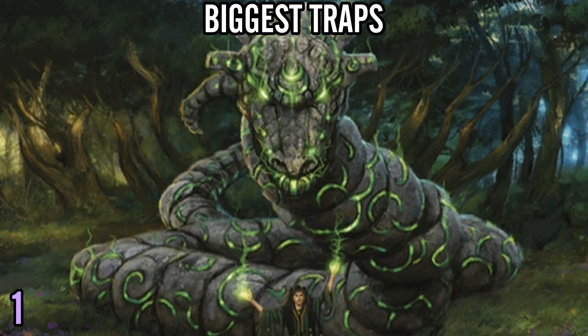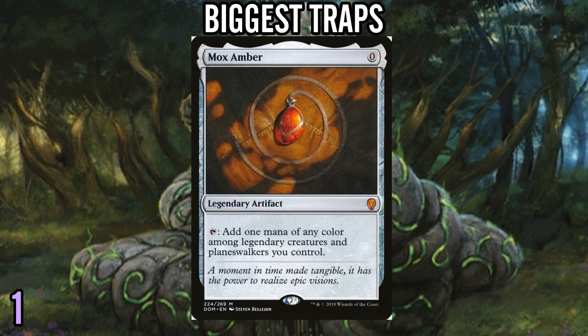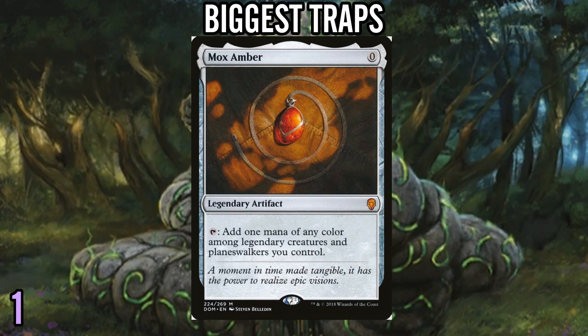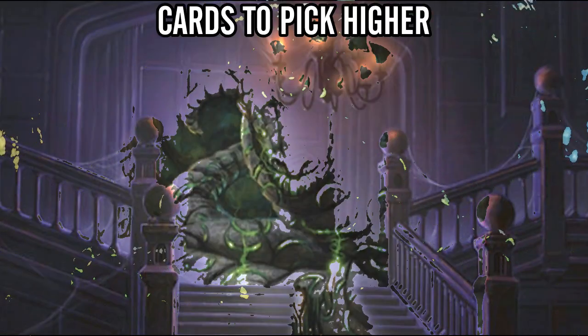Number 1 trap, which pains me, is Mox Amber. Don't draft this card. There are a lot of legends, and there's even a legendary deck you can build with Captain Sisay and Blackblade Reforged and legendary sorceries. But Mox Amber is the ultimate trap. Unless you're playing a deck that hardcore needs artifact synergy, I just don't think this is it. In a format where the ability to tap this for mana probably won't happen until like turn four, it's just not worth the slot in your deck when you could be playing far more powerful cards and far more powerful ramp.